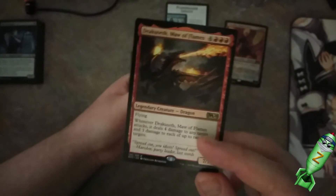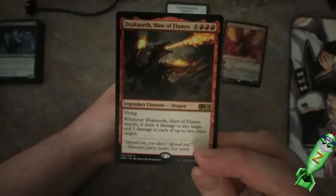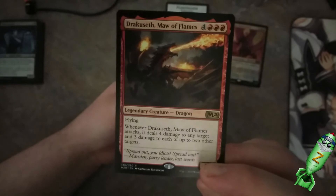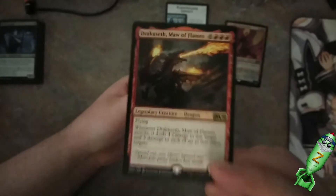And immediately the first card that I see is a dragon — Dracor Seth's Maul of Flames. Deals four damage to any target, and three damage to each of up to two other targets. So he's going to be dealing at least three damage to three different targets. That's amazing.